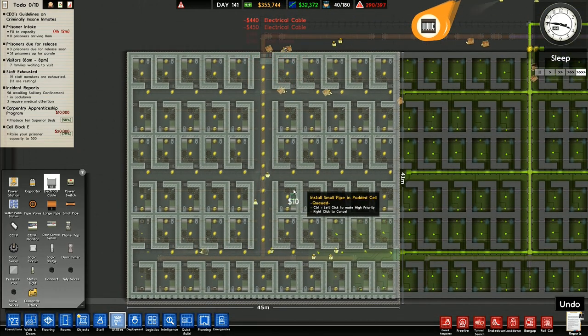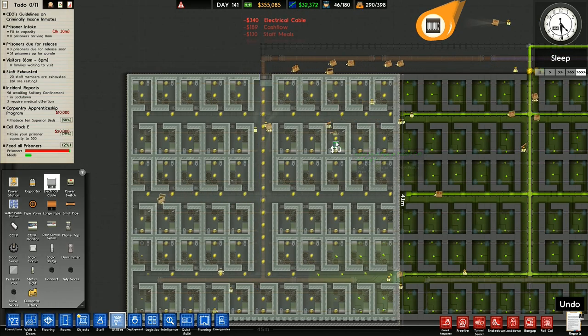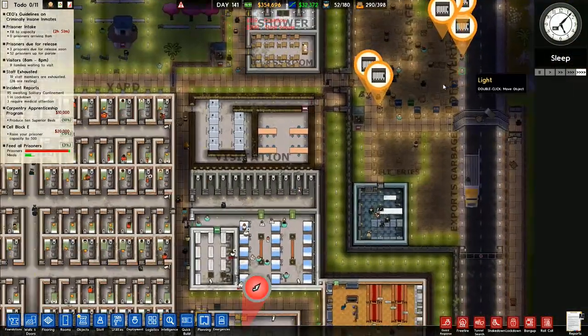Once this pipe in the middle has all been placed in — I think yes, you can actually order both of them to be placed in at the same time. So there's a load of electrical cable that's being brought in up here.